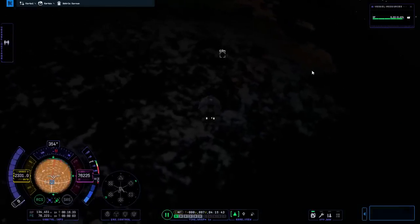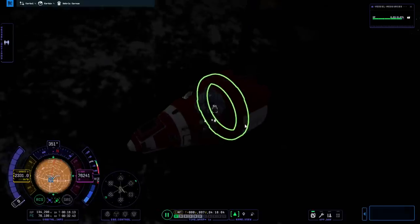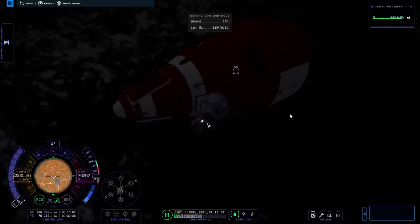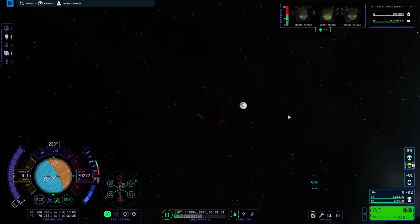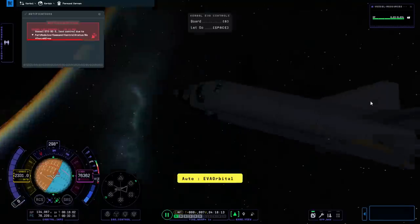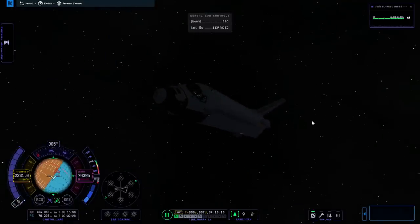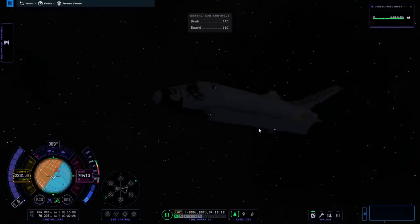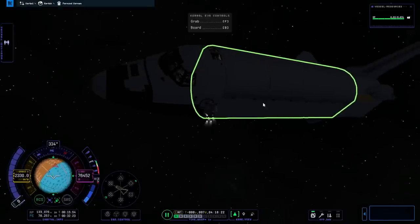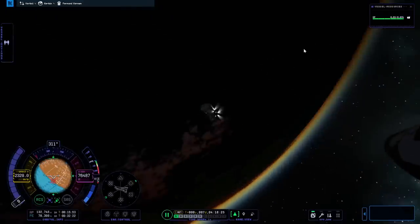They've got like magnetic boots. I think the hatch is actually here - I see handholds and a sort of hatch-like thing. Grab. Board. Hey, that's three. And the fourth. We have lost control over this - should we deorbit it? I think we're just going to use the tracking station to get rid of it. I don't think we want to try and deorbit it - I should have put a controller on there so it could be controlled without crew.